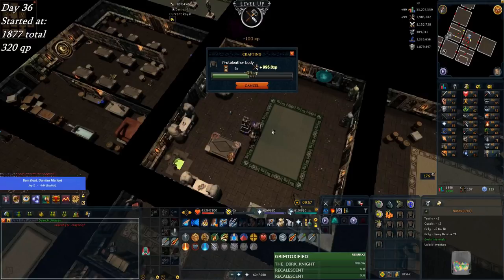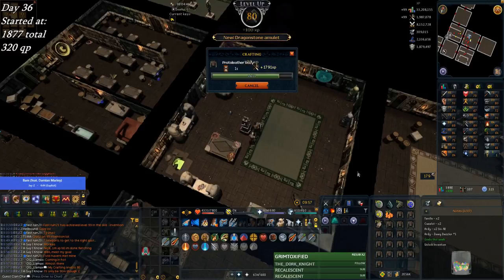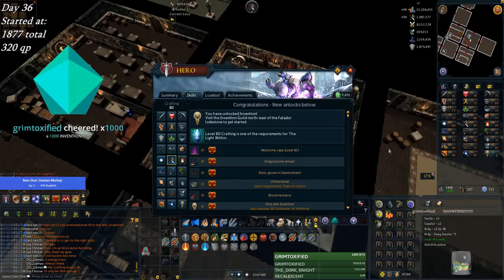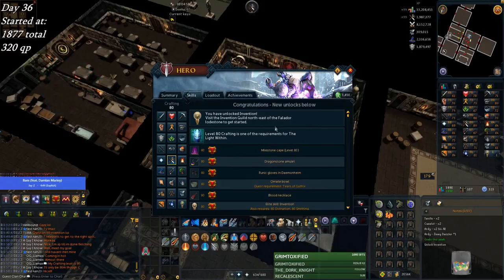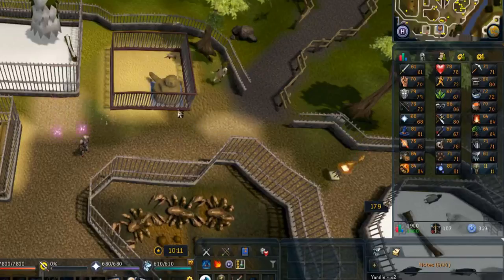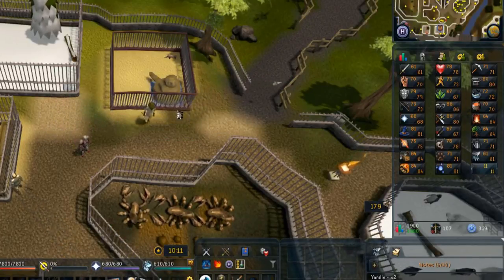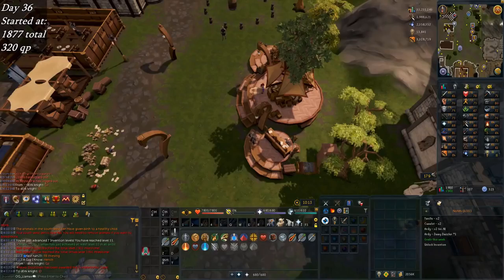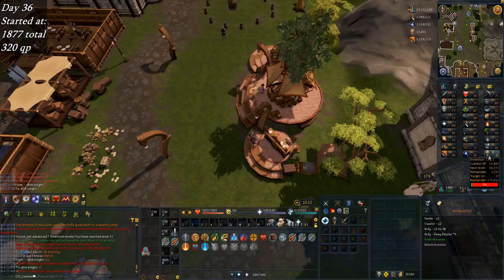We've been waiting for it. There it is — Invention unlocked. Oh, Grim, thank you for the 1k bits, man. On the recorder, I'm gonna keep that in. Unlocked invention, visit the invention guild. I'll listen to the guide here. And there's the first invention level. And with the XP from Back to the Freezer, not only did I get level 10 in all skills, I got the level 1900 milestone. That's fantastic. That's a great way to end tonight. Just for complete clarity, I just ended like a 13 and a half hour stream, all going towards invention. 80 crafting done, 80 smithing done right away. Juicy level right there.